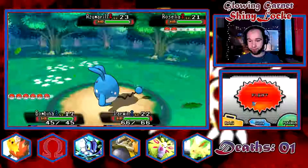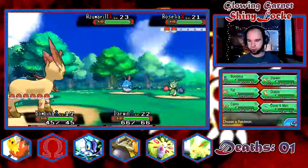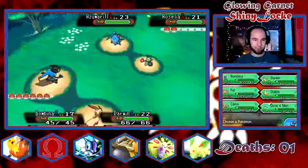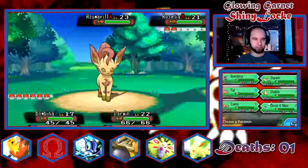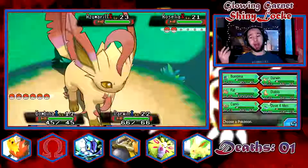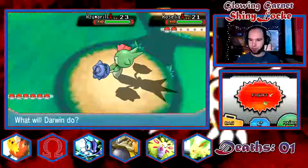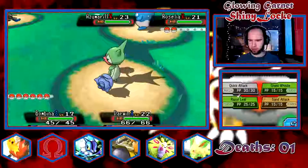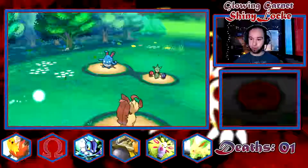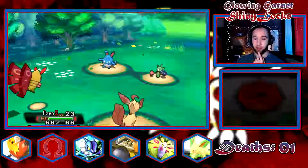We're definitely switching out Bombina. Why do we have Delta Foramen on my team? I don't want you here. Worst case scenario it'll be death fodder, so I can't complain. We'll just razor leaf — it's obviously going to do nothing to the Roselia. Oh, Azumarill gets Sap Sipper in this gen — your boy may have messed up. It doesn't, though, which means it probably has Huge Power, which is also kind of scary.